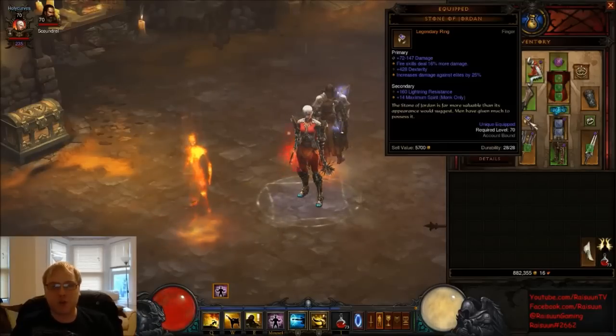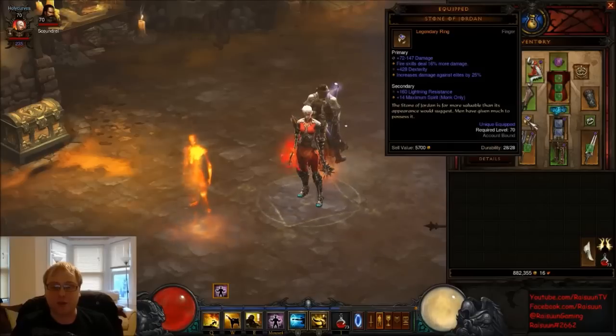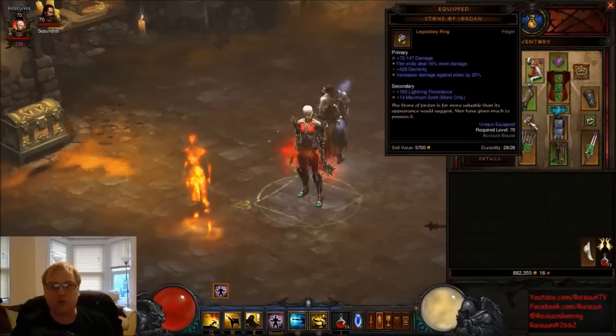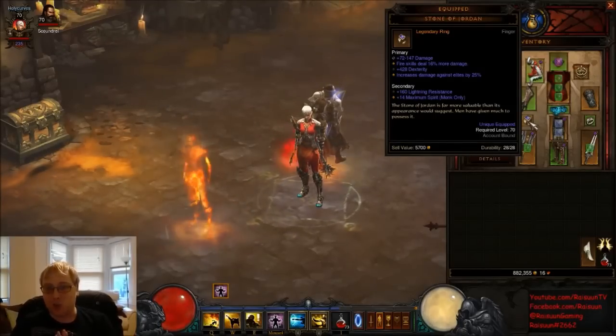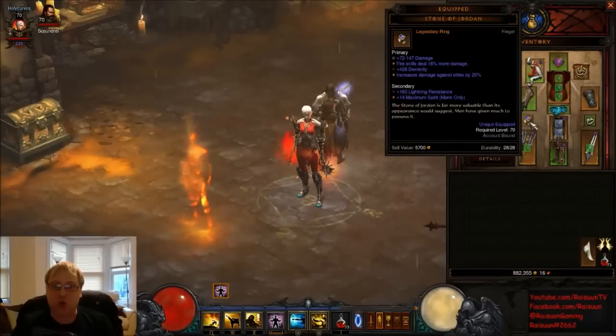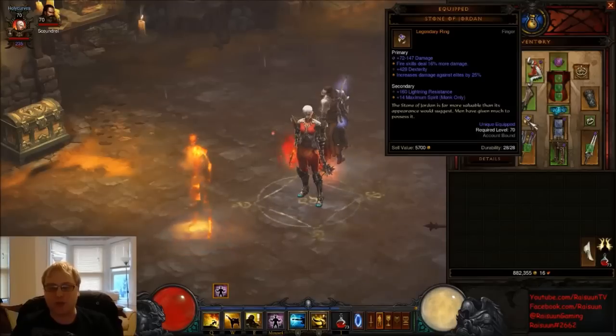When you find a Stone of Jordan, I suggest finding a champion pack in a rift or bounty and Lashing Tail Kicking them a couple of times without it, then putting the Stone of Jordan on and finding another pack — you will notice the difference. Stone of Jordans are so strong for almost every class because of how powerful elemental damage is at the moment.